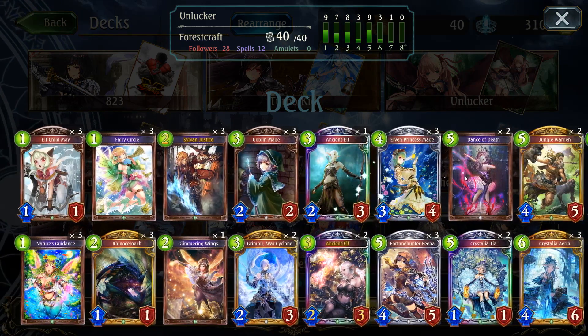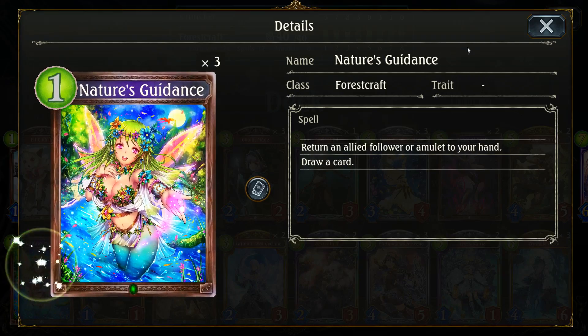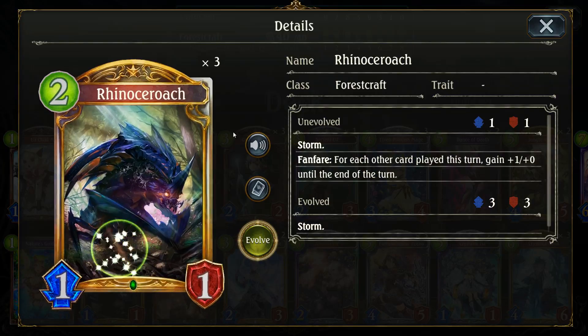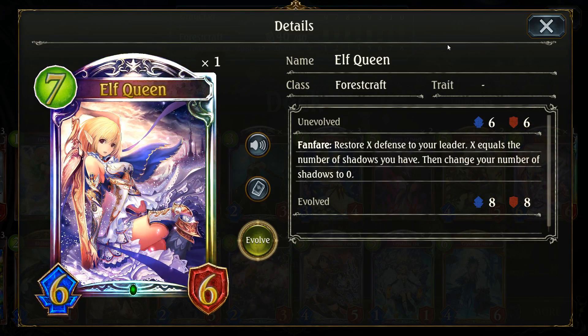I really like the inclusion of Tia because I feel like the meta has gotten to the point where you can actually finally fight for a board and not be too afraid of getting completely blown out. So basically it's an OTK Roach deck — same win condition as all the other OTK Roach decks. Play tons of cards, fetch your Roach with Goblin Mage, play the Roach, bounce it back with Nature's Guidance, play it again, bounce it again, and you have lethal on turn 6 or 7.